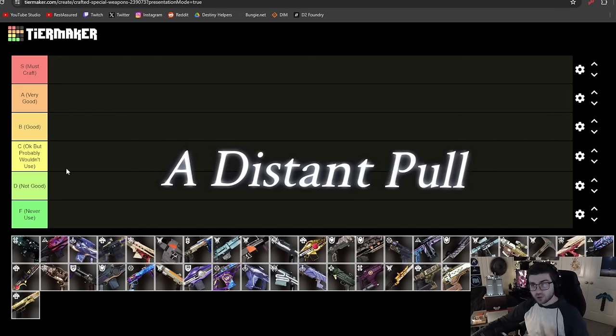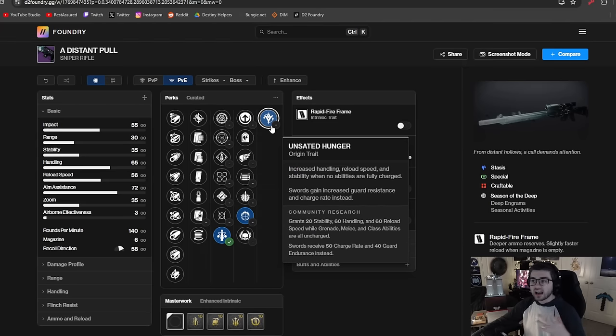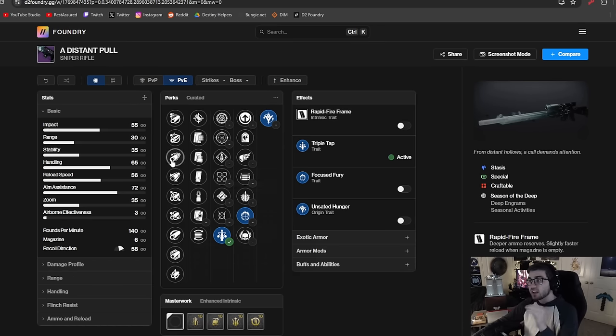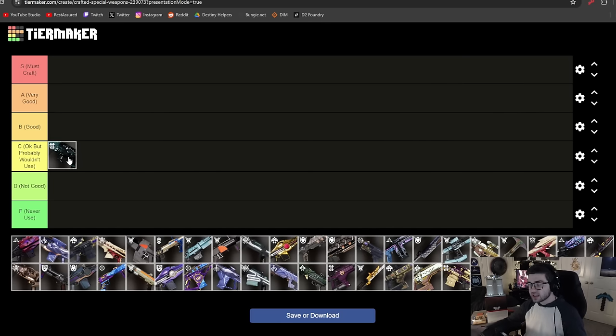The first weapon is going to be Distant Pull, a stasis rapid fire sniper rifle with some interesting perks. Rapid fire frames are normally used for DPS, and it does come with Triple Tap and Focus Fury as its best option. Unfortunately the origin trait on this weapon is pretty much useless — it wants you to not have your abilities. Since it is stasis it will do 15% less damage than a kinetic sniper, so that's why I think it goes in C tier.